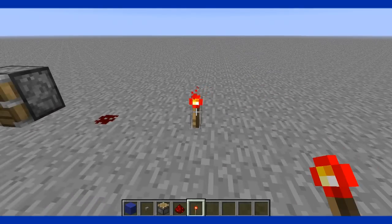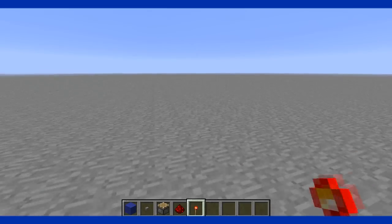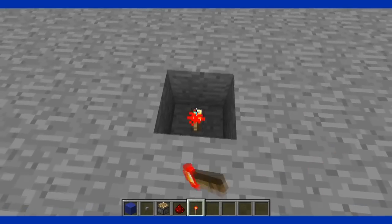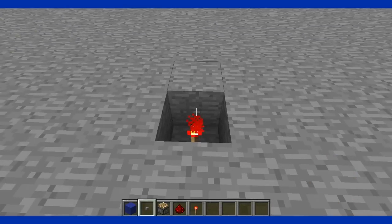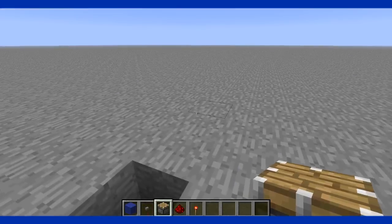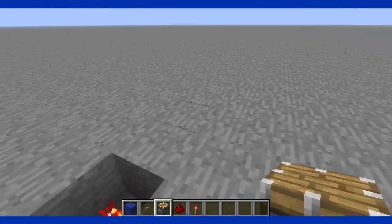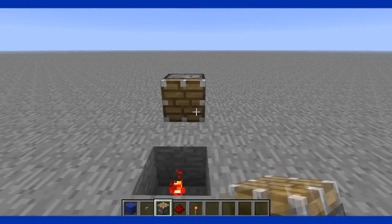To make this, dig one block deep and place a redstone torch in the hole. Then take your piston and place it two blocks from the hole, facing it toward the redstone torch.